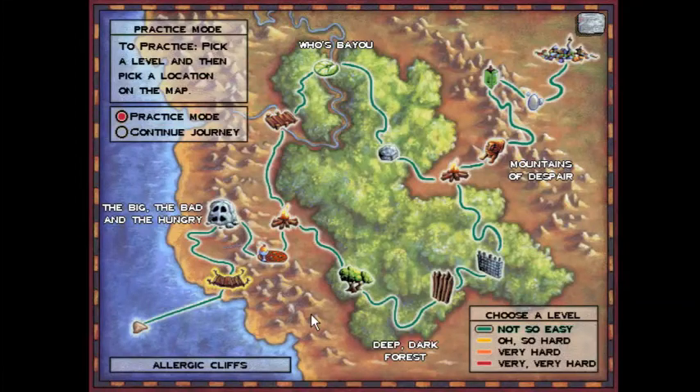Hello everyone, praise be to God, and welcome back to the Logical Journey of the Zoombinis. Today we're going back to the Stone Cold Caves on the very hard difficulty this time, to solve this algorithmically.